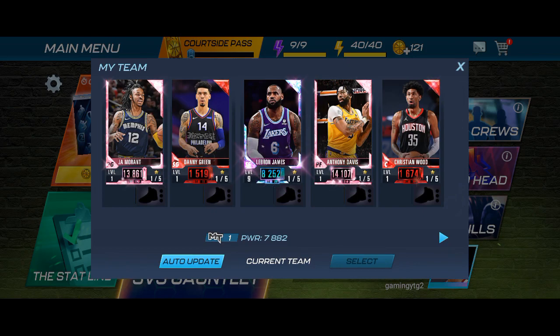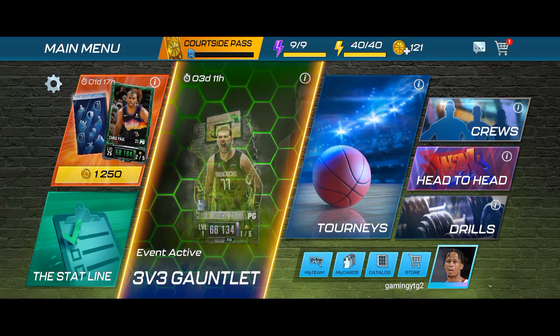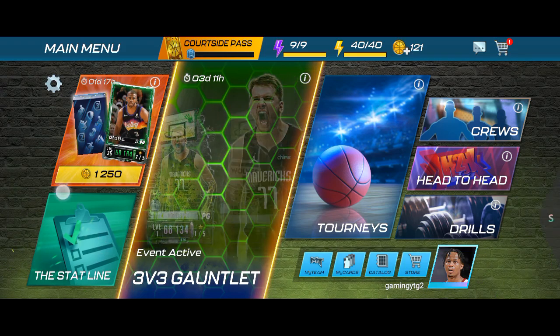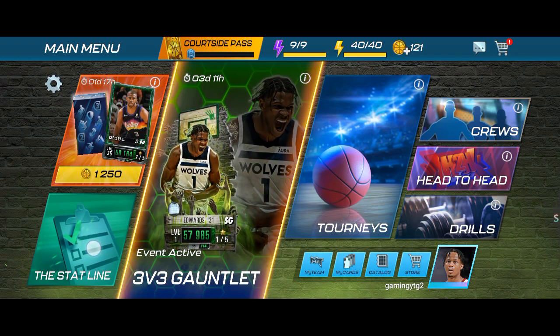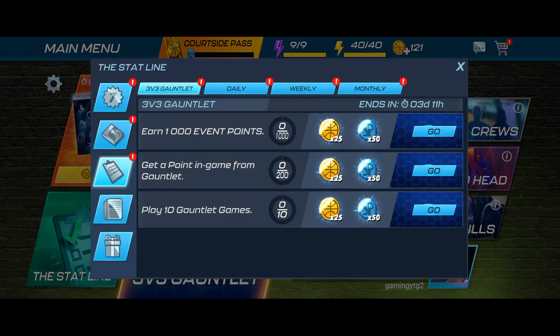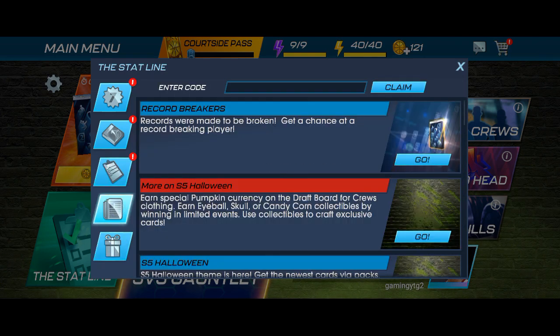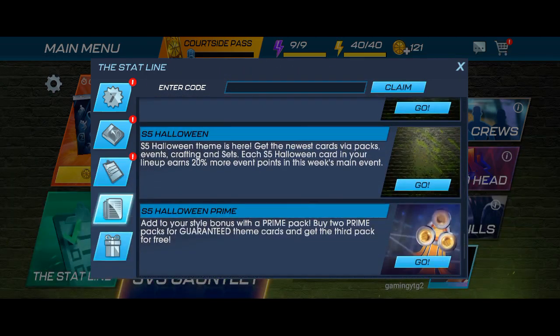So let me close these pop-ups and let's go to the code section in NBA 2K. Go to the code section and click on the Stat Line option at the left bottom corner. Press the Stat Line option and you will see such a pop-up in front of you. You can see there are five menus available on the left side. Click on the fourth menu, above the gift section. Here you can see the 'Enter Code' option, the code input field, and the claim button.